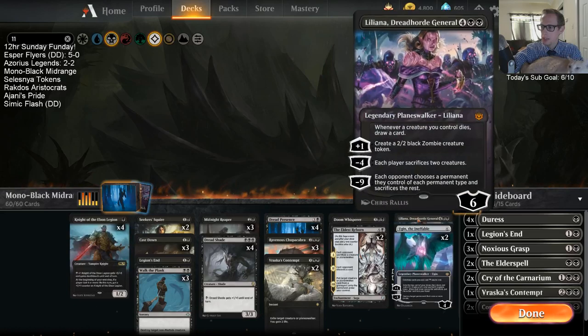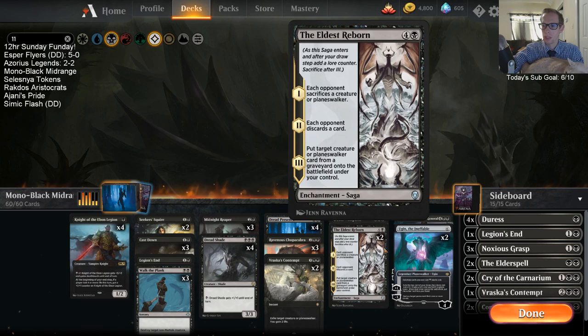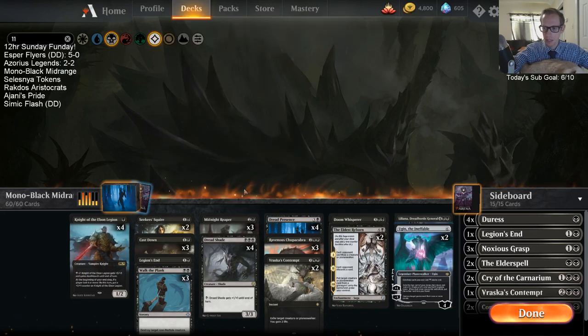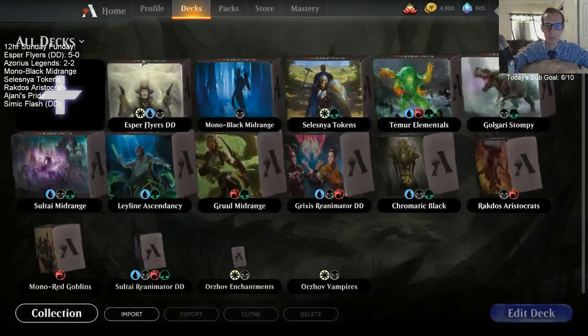We have some powerful six-mana planeswalkers with Liliana and Ugin. Eldest Reborn can bring back our Dread Presence, Chupacabras, and Midnight Reapers help us draw cards. We've just got a lot of pretty decent cards. Let's give this a try — Mono Black Midrange.